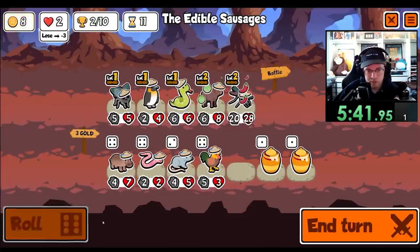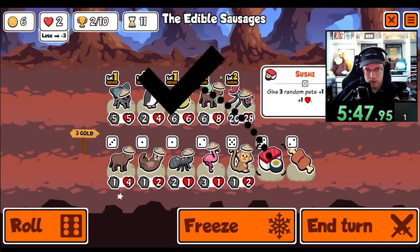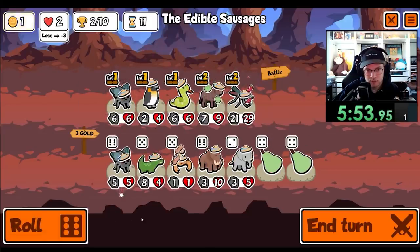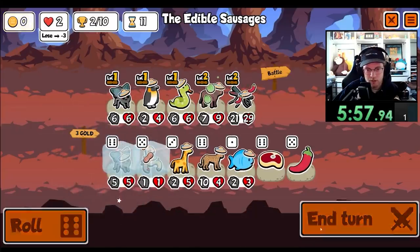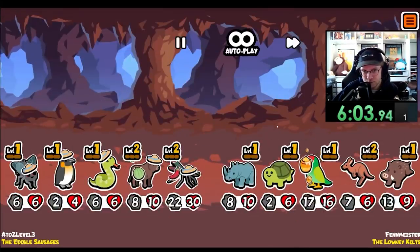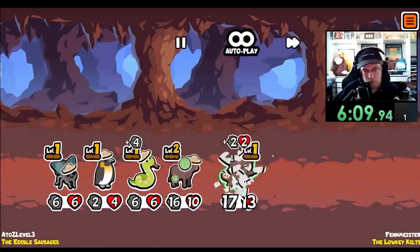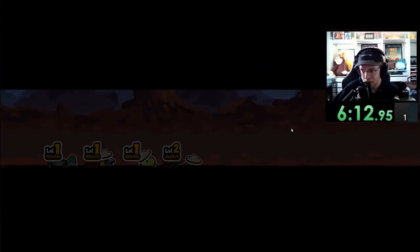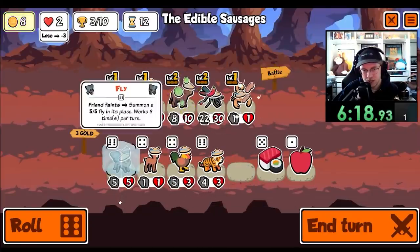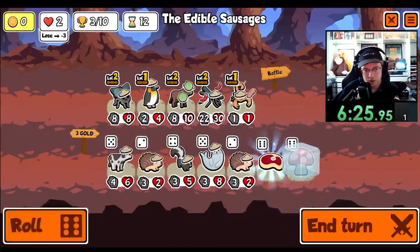For now, I suppose. Still would like to find a scorpion. There he is! Let's see, what do I get rid of? The fly is really good. The snake is good too. Maybe get rid of the snake — it's not doing too much. Because we still need scaling. Gotta level you up first. Get a mushroom for the scorpion.